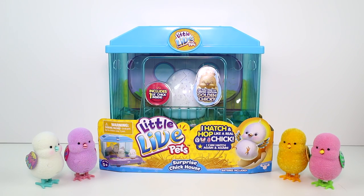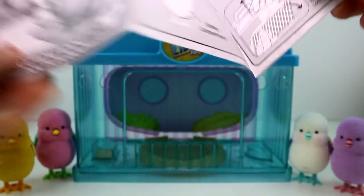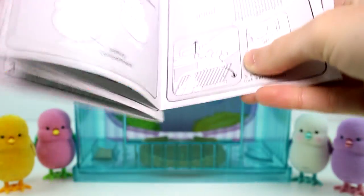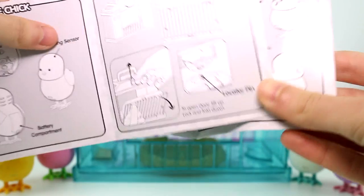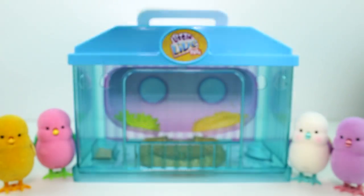Let's go ahead and get this habitat open and then we'll take a closer look. In the package you get an instruction booklet — it tells you how to hatch your chick that you get in here, which we went over in my other video, and then it talks about how to open and close your house and how to play with your little chick.